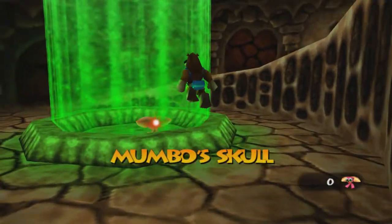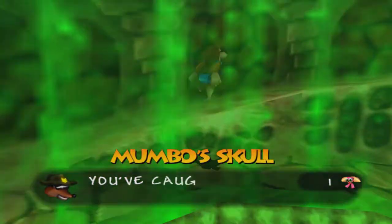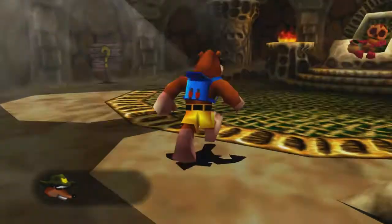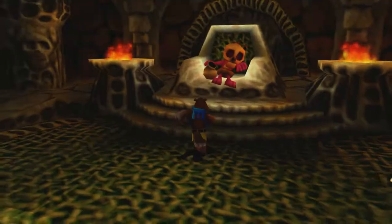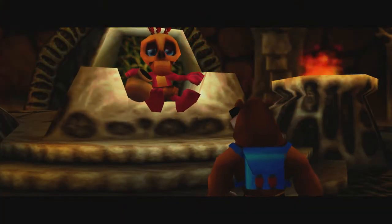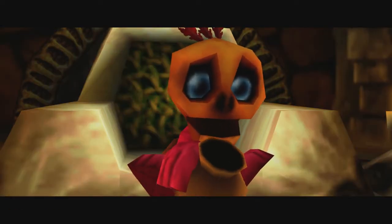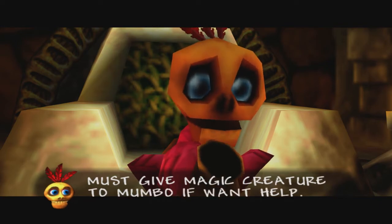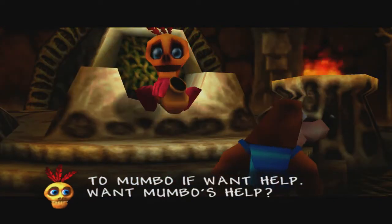You're going to want to grab this little creature right off the bat as soon as you head inside. It's called a Globo, and we actually need to use it to purchase Mumbo's services. We got a Globo — must give a magical creature to Mumbo if you want help. Want Mumbo's help? Absolutely.